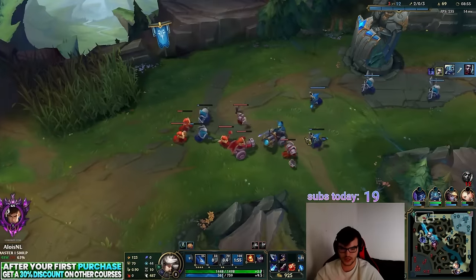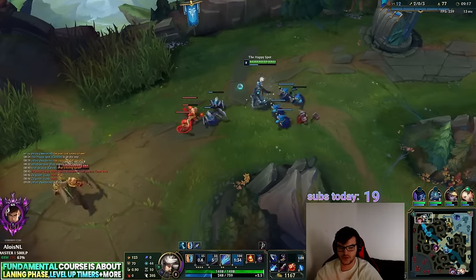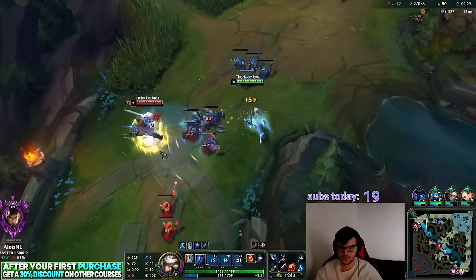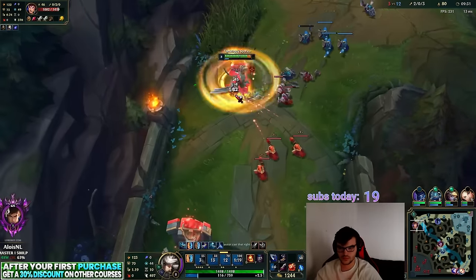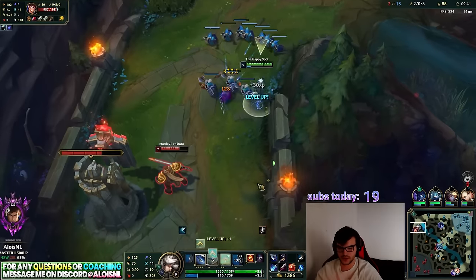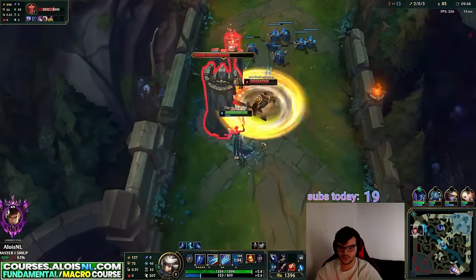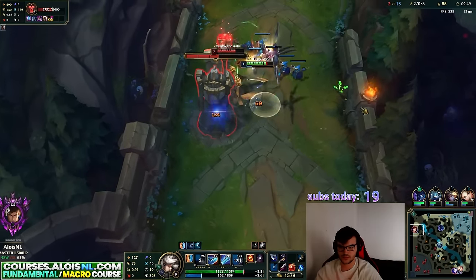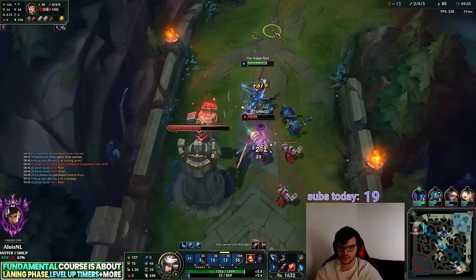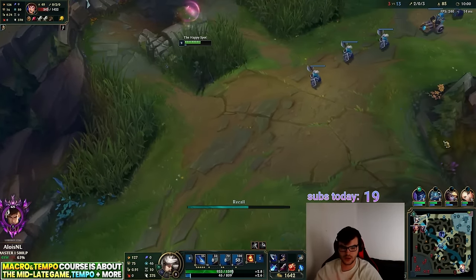We have Trinity Force — I'll slow push this wave then hard push, get Trinity Force, and combo for the GG. I have TP coming up so I can overstay for the plate. I get level 9 and I'm not scared of him. I'll take those minions, recall at 10 minutes, and can TP back onto the wave.